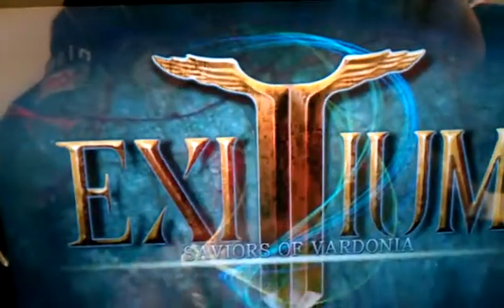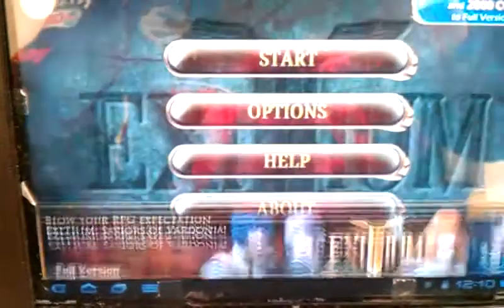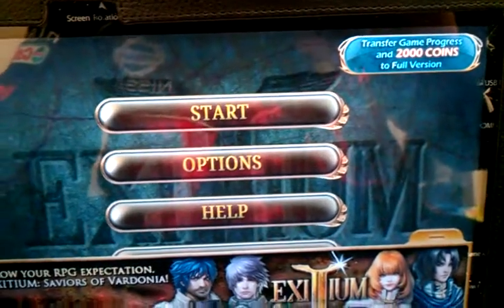Skip to the main menu. The top right corner says 'transfer game progress and 2,000 coins to full version.'